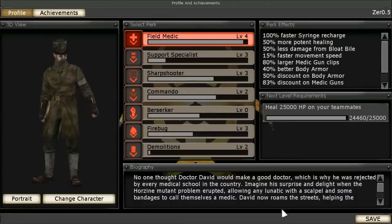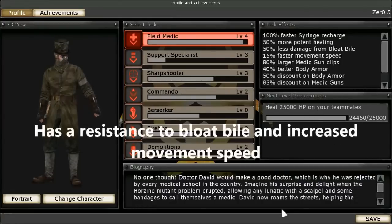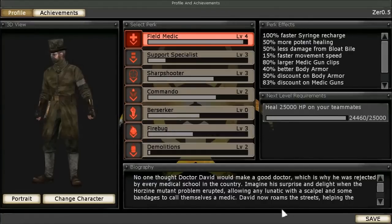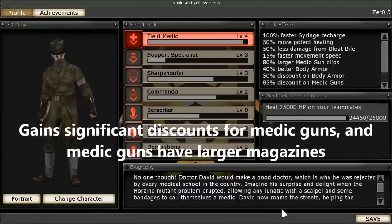Similar to the Berserker, the Medic also gains a resistance to bloat vial and increased movement speed, allowing him to escape from dangerous situations and reach injured teammates quicker. Although unlike the Berserker, the Medic keeps this movement speed even if he's not carrying a melee weapon. The Medic also gains significant discounts towards his Medic guns and increases to their magazine size.